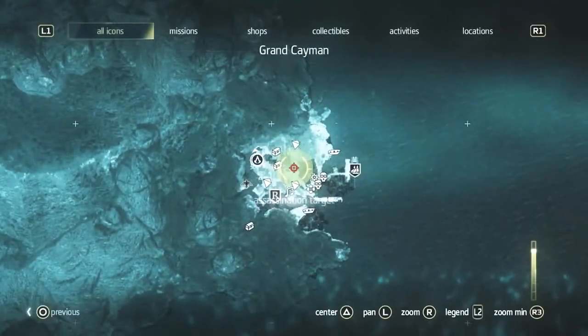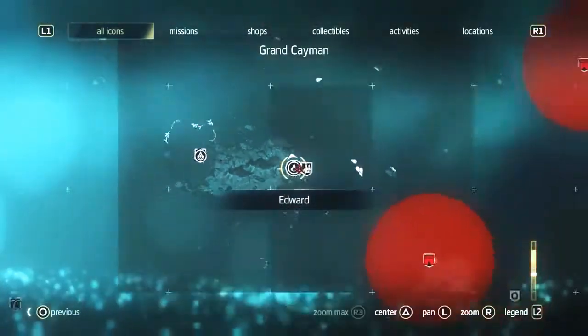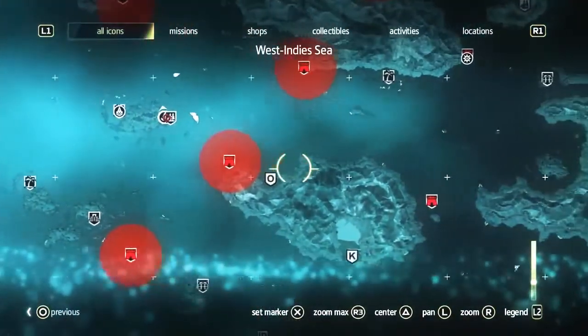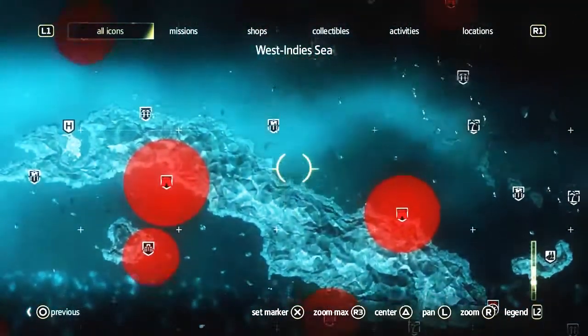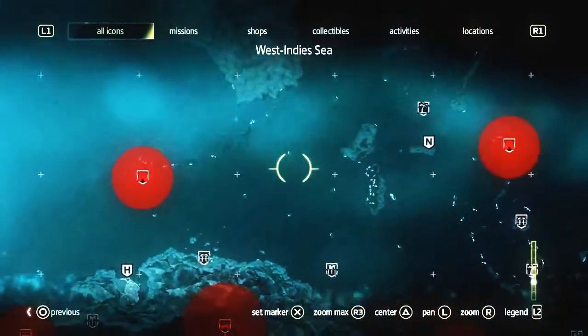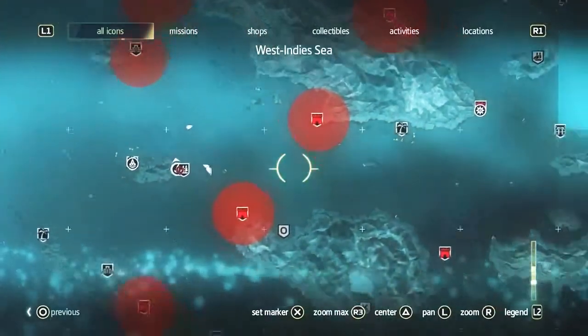We can see that the contract is actually very close to us. It starts in the village we're in, but as we zoom out, we wanna show you the world that we have. Many locations, over 50 locations, centered by Cuba, the Bahamas, and Florida up north. This is a massive world. There's a lot to find and do in this Caribbean Sea.